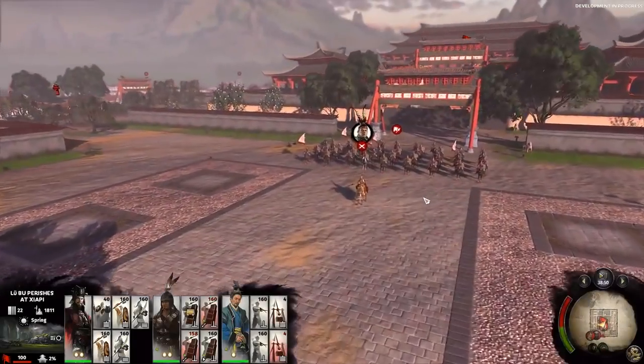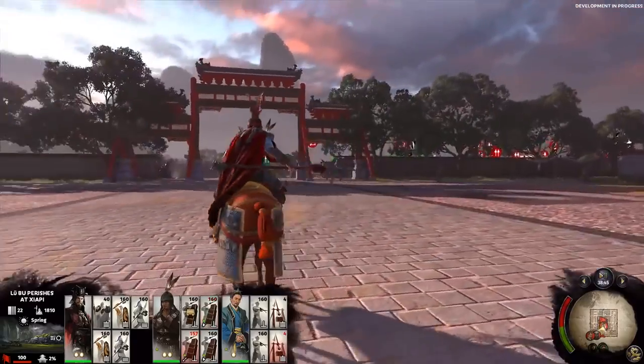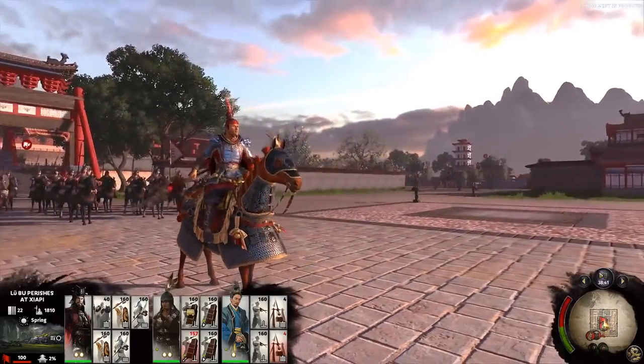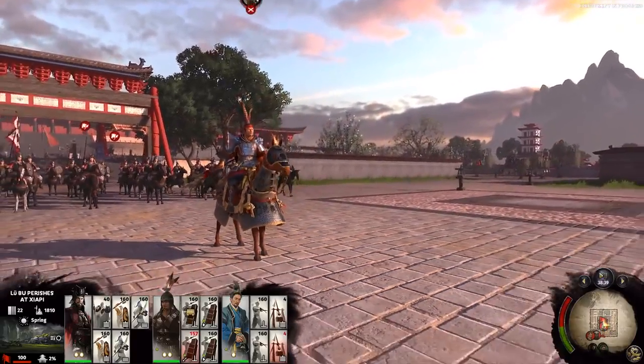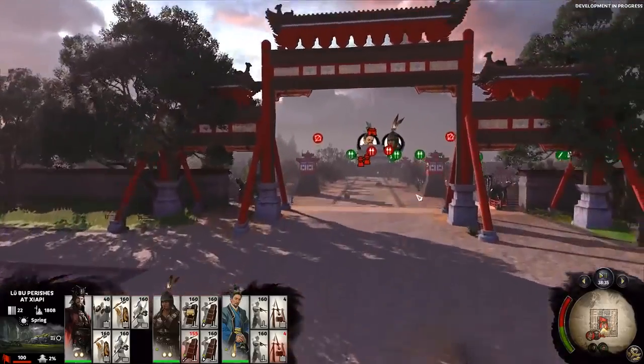Lu Bu is holding his position in the centre, waiting for someone worthy enough to fight. In Three Kingdoms, there are unique items which can be given to your generals. Here we see Lu Bu's horse and weapon are unique to him, but should he be slain, you could loot his items and keep them for yourself.